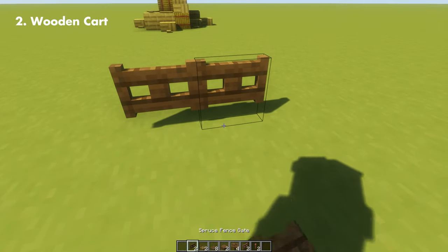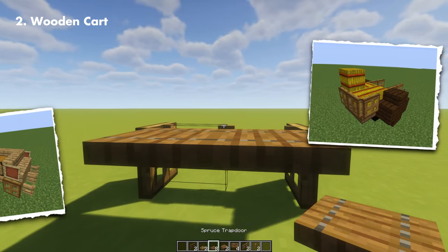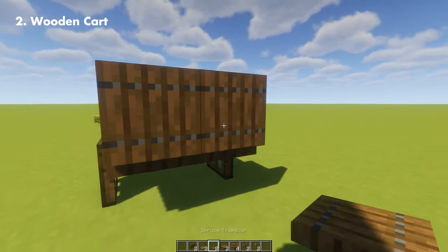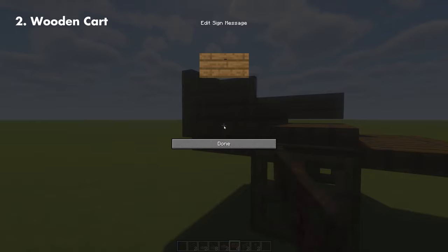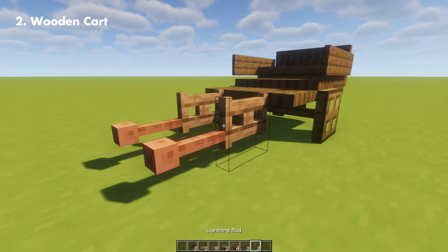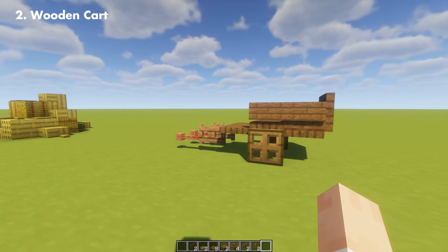Next up, I'm going to show you my version of a medieval wooden cart. While most of the carts you see in other builds look mostly the same, this one is quite different, and I did my best to make it realistic while keeping it simple. In the front, I'll be using a jungle fence gate to match it with the lightning rod, and there's our medieval cart — it's looking very nice and simplistic.